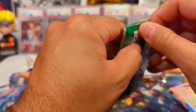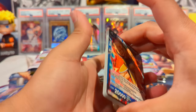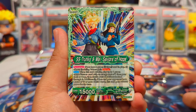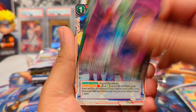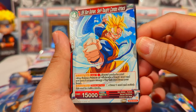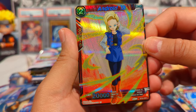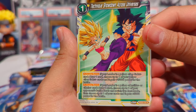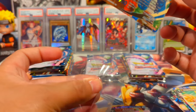Next blister pack. The regular commons, uncommons, and rares look pretty decent, but look at that Nappa — super hand drawn, looks sick. We have Trunks and Mai leader, Android 20, Master Roshi, Zamasu, the Twins, Goku, Goku Black. My second favorite Gohan here — Future Gohan, Self-Taught Combo Attack. And I think we have a hit in this one. We have Android 18, the first Common Foil, Technique Showdown Across Universes, and the Twins again as SRs — 17 and 18. That looks nice.